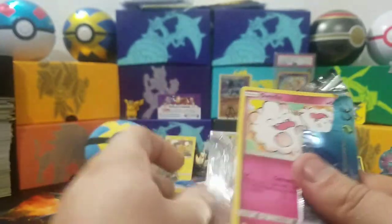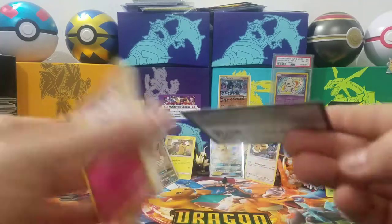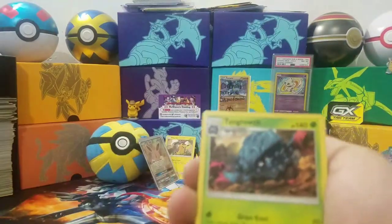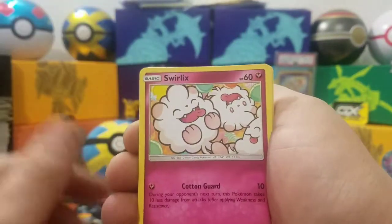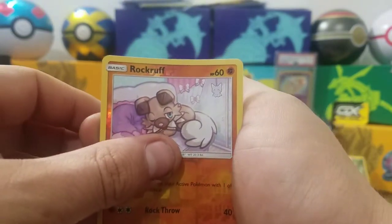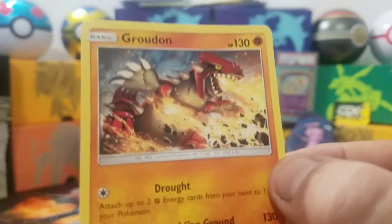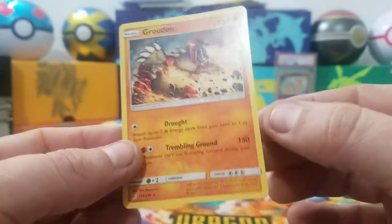Last pack of this box — Blastoise Piplup, Cosmic Eclipse. Let's get something good because all we've gotten so far is a holo. There's another green code, so hopefully we get a character card. Water, fairy again — Tangrowth, Piplup, Marill, Swirlix, Kricketot, Woobat, Ducklett, Helioptile. Reverse is a Rockruff and the rare is Groudon — really awesome, actually! Didn't know he was in this set, but not holo, so bummer.